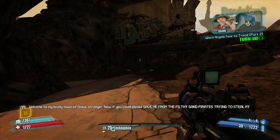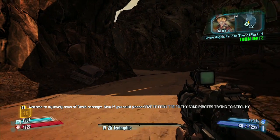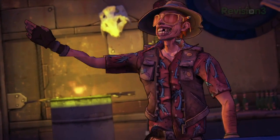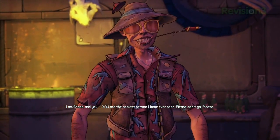The first person you'll encounter is a guy named Shade, a sort of Hunter-esque, Thompson-esque character and one of the few people who's managed to survive the drought of Oasis — although not without some brain damage. Dude's basically a nut job. "I am Shade, and YOU are the coolest person I have ever seen."